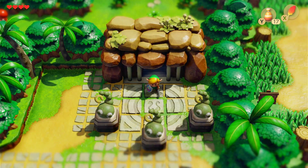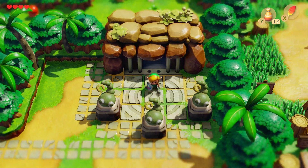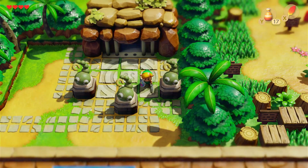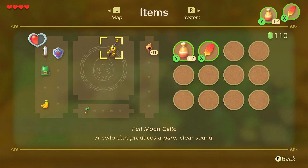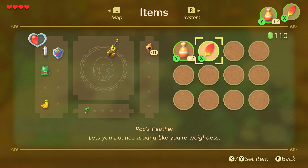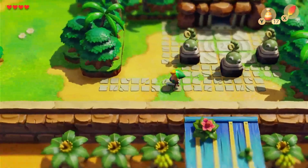Welcome back to the Viking Weekend channel everyone, I am your host and mighty chieftain Salty Viking. In this video we are going to be continuing our playthrough of The Legend of Zelda: Link's Awakening. In the last video we conquered the Tail Cave, and now we will continue on with our adventure to reclaim all the instruments of the Sirens. We got the first one, the Full Moon Cello, and we also have the Roc's Feather which grants us the ability to jump. Let's continue on.